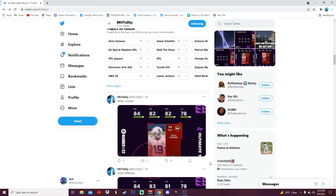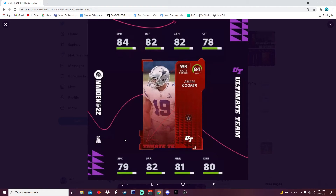Then we got Amari Cooper — Koop's a little low. I feel like he's low-key underrated here. 84 speed, 82 jumping, 82 catching, 78 catching in traffic, 79 spec, 82 short, 81 medium, and 80 deep route running. Koop should have a lot better route running — he's one of the best route runners in the league. That's kind of disrespectful to Amari Cooper, and I'm a Giants fan, so come on.